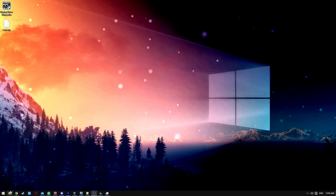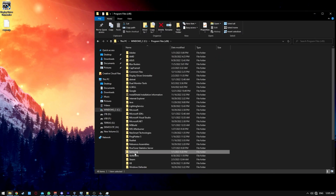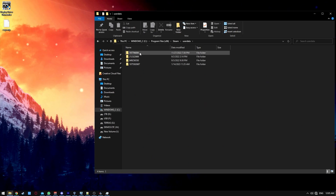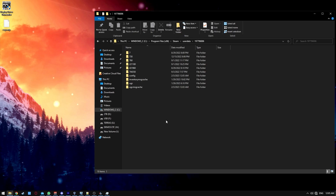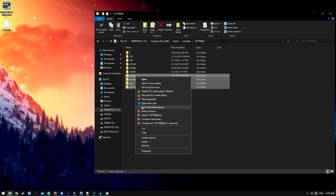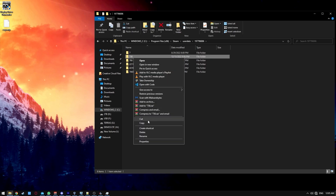Follow my steps to clean the user data folder. Go to C drive, program files, Steam, user data, and then find your user data folder. Your trade link will tell you which folder is yours. Exit Steam and delete the folders I show you. You can backup the 730 folder just in case.